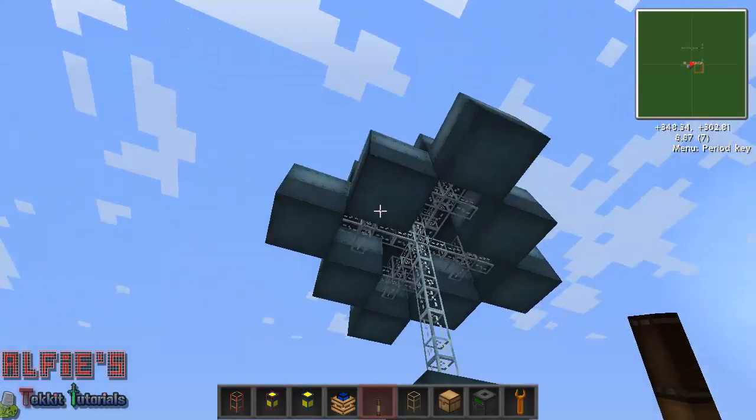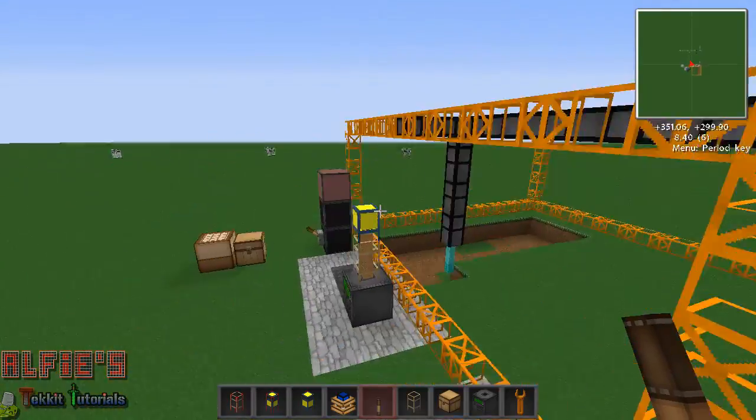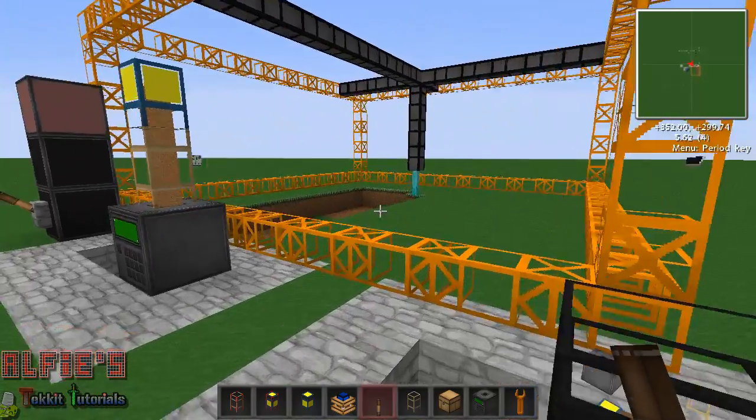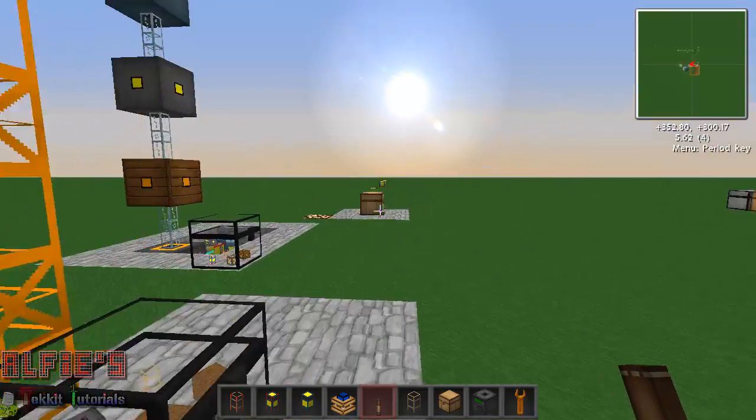With these high voltage solar arrays it goes up so quickly — it doesn't even move, it's amazing. I will be doing a tutorial on advanced machines in the future, so look out for that. So that's that quarry going.